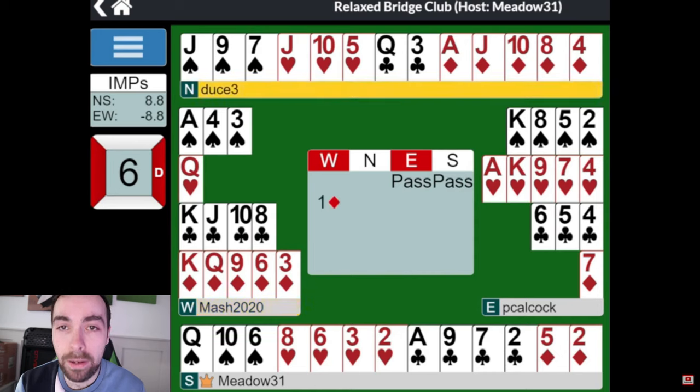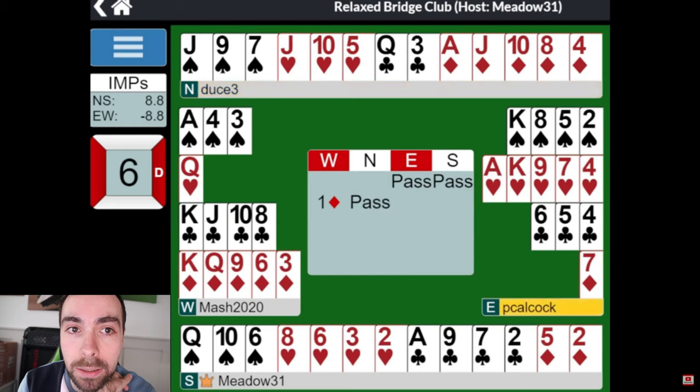I'm not entirely sure what West thinks — they bid a diamond. North's going to pass now. So Easter's going to bid one heart, I imagine. Bit of a nasty break in diamonds; this could be not so kind. Hearts are breaking nicer there, Jack-10 falling. South's going to pass again. And now back to West, who should be bidding two clubs. 15 points for singleton Queen — definitely not strong enough to be bidding three clubs. They should bid two clubs.